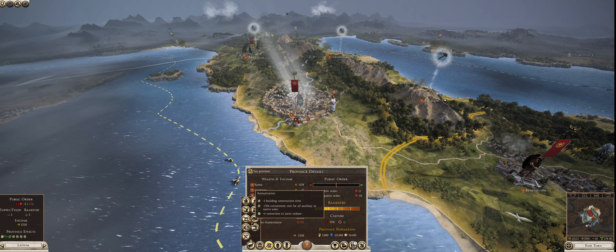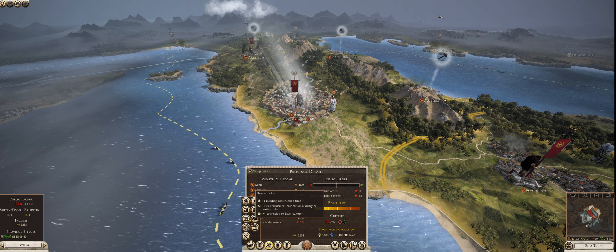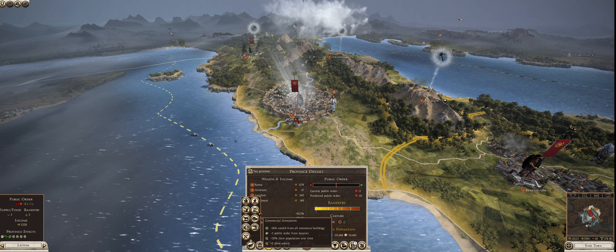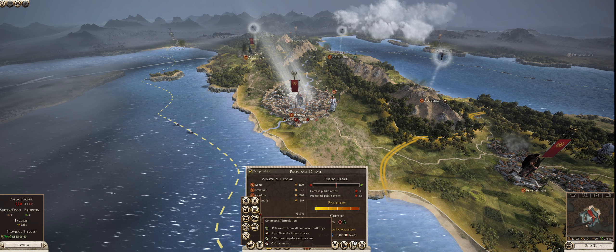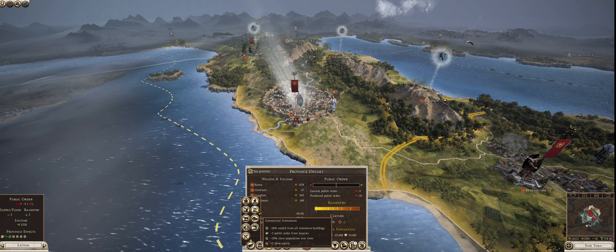Romanization: minus one building construction time, minus 25% recruitment costs for all auxiliary or native units, plus four conversion to Latin culture. This is if you want to Romanize a province quicker. Sometimes I use this on a periphery province, one that's far away, but in a core province like Latium it's already primarily Latin, so there's no real reason to use it. Commercial Stimulation: plus 16% wealth from all commerce buildings, minus two public order from luxuries, plus 20% slave population over time, and plus five slave unrest. It has huge slave penalties with plus five to unrest, but you get the 20% slave population over time — so instead of the slave population slowly decreasing, it actually increases, and you get a huge wealth hit from commerce buildings, and most of the buildings in Latium will be commerce.